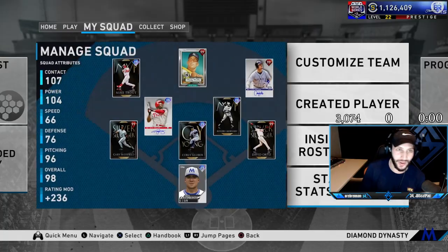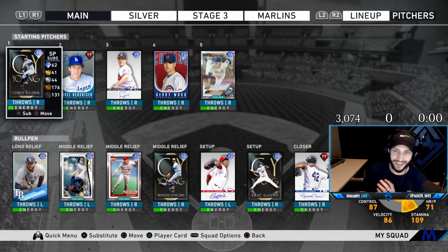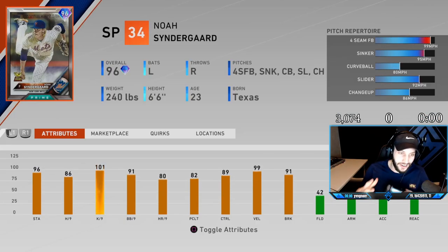What's going on YouTube? Sam Adams here and today we're back at you for another debut video. Today's debut is the newest headliner into the game — the 96 overall Noah Syndergaard.